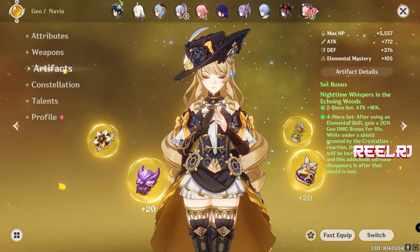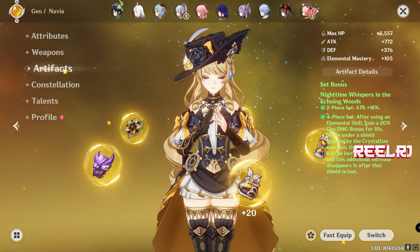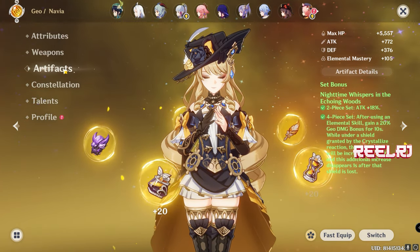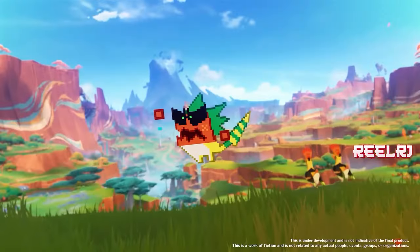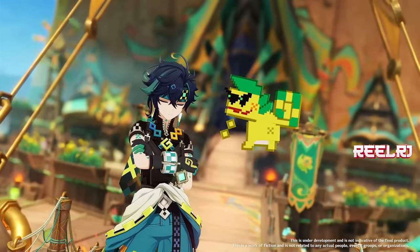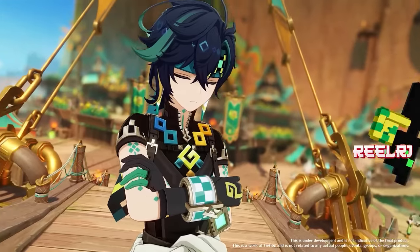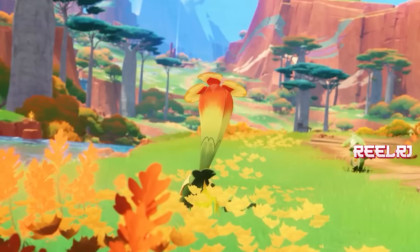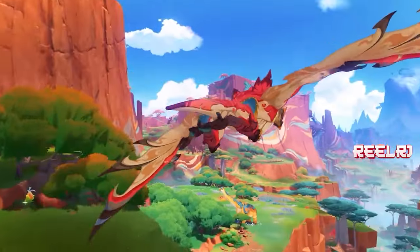To recap: number five is Skyward Pride, number four is Red Horn Stonethresher — you can skip these two. Number three is Beacon of the Reed Sea, number two is Wolf's Gravestone, and number one is Fang of the Mountain King. I hope you liked the video. If I said something wrong or mentioned the wrong weapon, correct me in the comments. For any questions about Genshin Impact, ask in the comments. If you liked the video, hit like and subscribe for more Genshin Impact reviews.